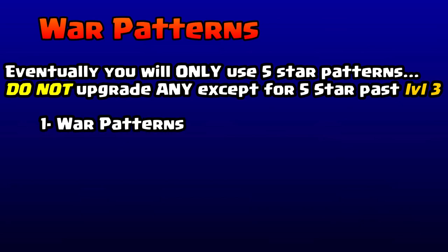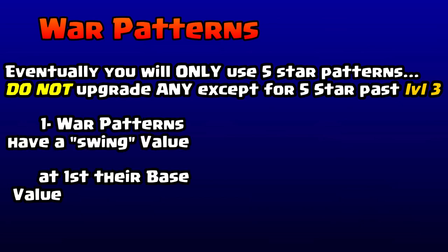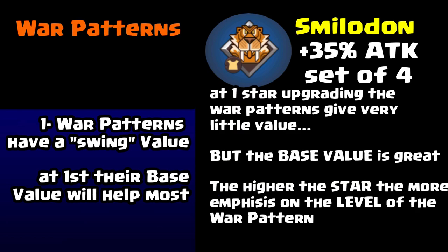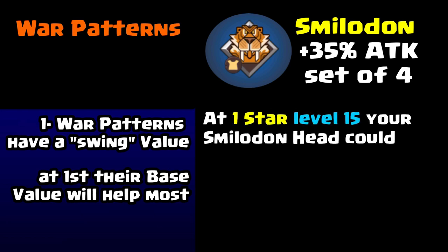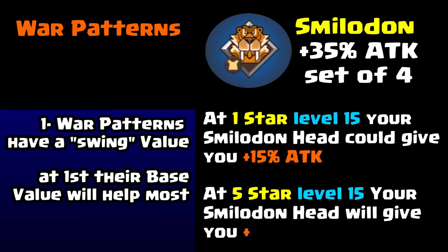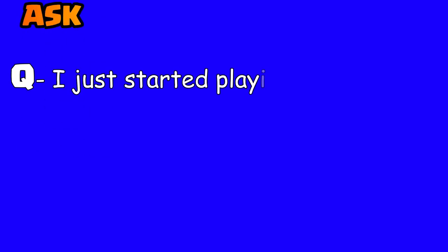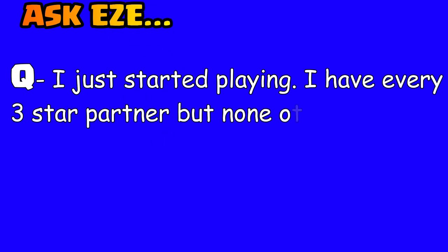Use those powerful three-star partners with good leader skills right at level one. Advance those partners to level 25 with war patterns. Eventually you're only going to use five-star war patterns — don't advance anything past level three. At first you can use sets of one-star war patterns; the value comes from the sets, and once you have five-stars the value comes from leveling them.